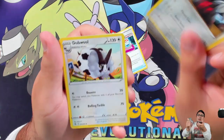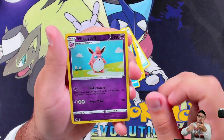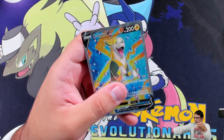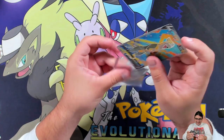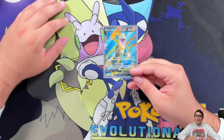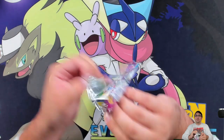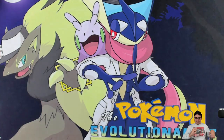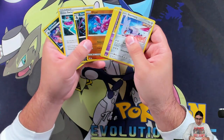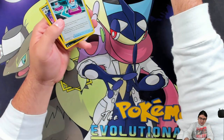We got Cross Switcher, Excadrill, Double Coffee, Tandemaus, and lots of floor commons, a reverse Wigglytuff, and a Fulton V — alright! The curse has been lifted, we actually got something from Fusion Strike. Then we got a rare Weezing, a hollow Gligar, and actually a hollow reverse Gligar — wow, a hollow and a reverse holo Gligar in the same pack!